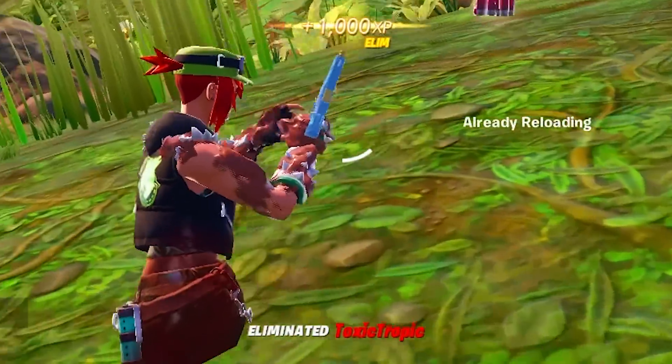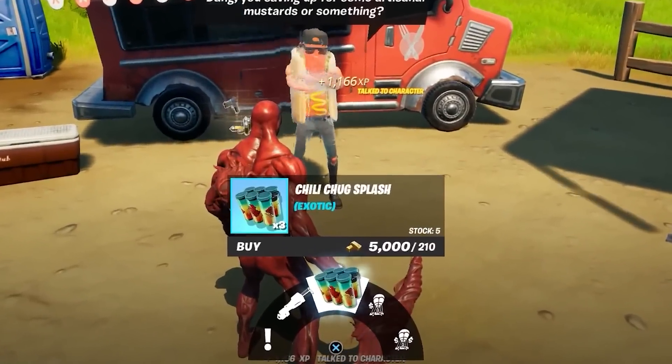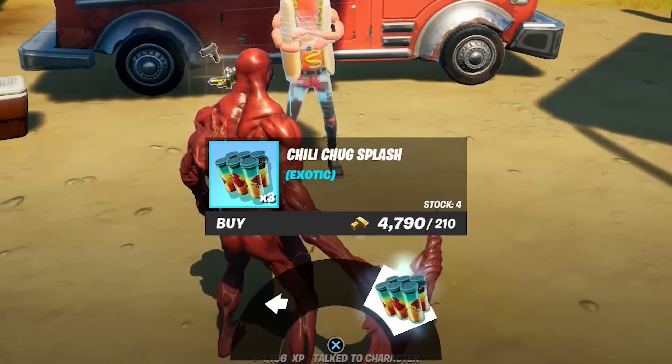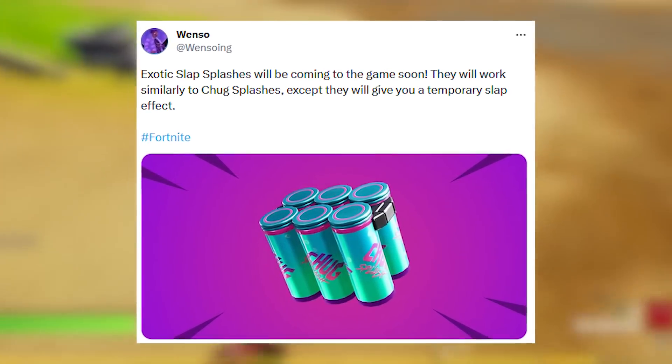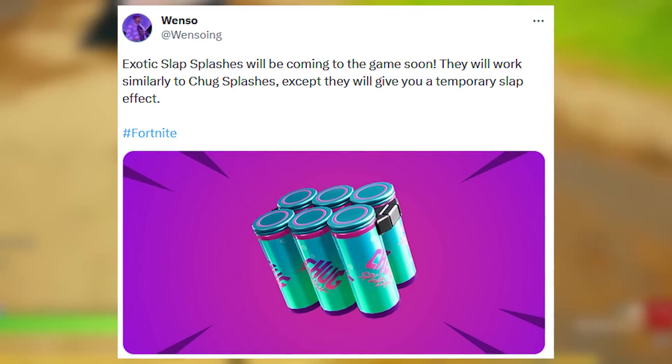This Drift skin just came out of nowhere, and Fortnite even just updated to a new exotic Chug Splash, which is going to be similar to the Slap Juice effect but in exotic form. That'll be a new item possibly releasing next week in the update.